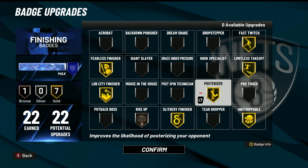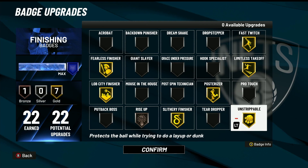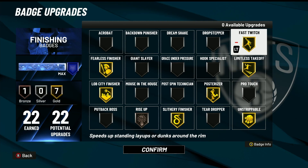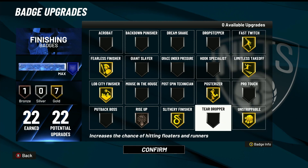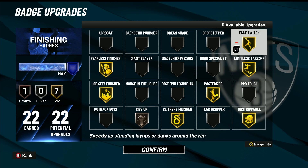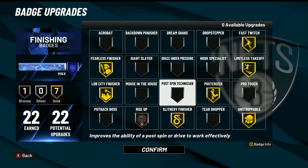You get every contact dunk animation on this build. Unstrippable gold so guards can't strip you when you're trying to dunk. Limitless takeoff so you can dunk from the free throw line and go crazy. Fast twitch so you can get that fast layup and dunks up so you won't get blocked. I'll be honest, I still get blocked sometimes using fast twitch, but these are the finishing badges I use.